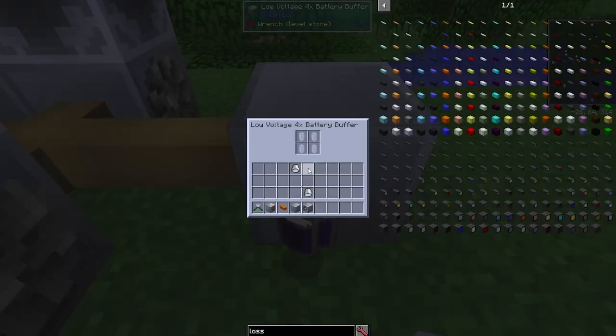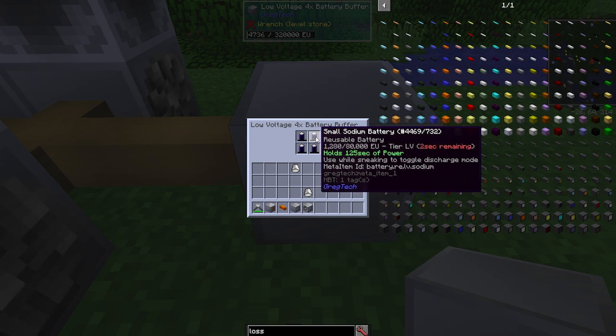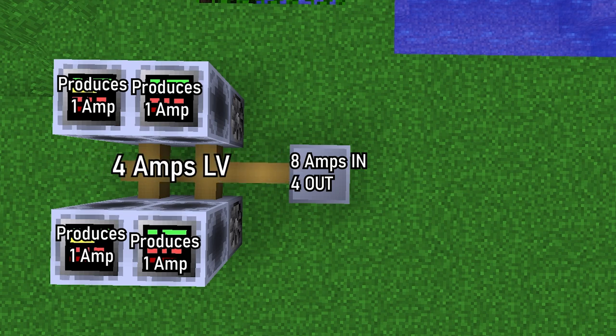If you need to store energy, you will need battery buffers. Each battery in the buffer adds 2 amps in and 1 amp out. So when you put 3 batteries in the buffer, it will accept 6 amps at most and give 3 amps at most. Buffers can have different inventory sizes, but you don't have to fill them completely.